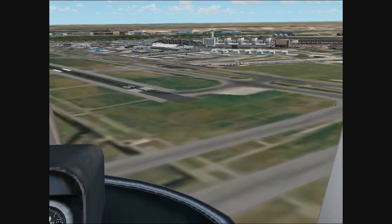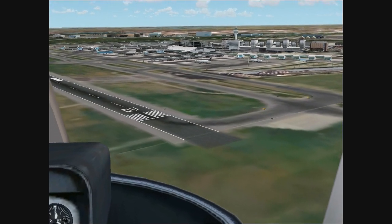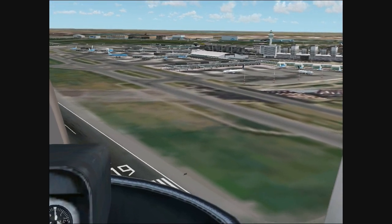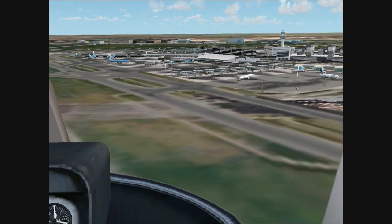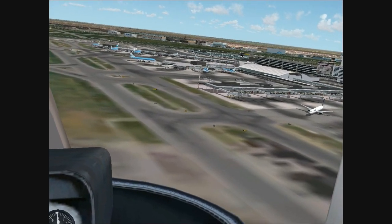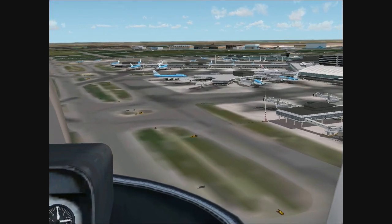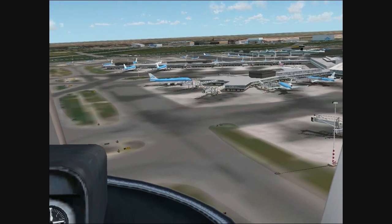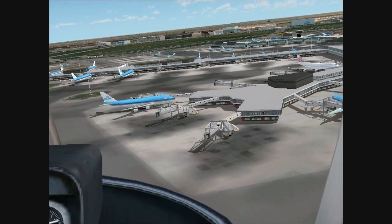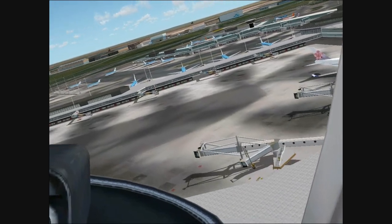At last we take a look at Amsterdam Schiphol Airport. As you can see you can't see the taxi lights and the gates when flying at a higher altitude, but they will pop up when flying closer. The rest of the airport looks very good and realistic with a lot of detail. The only thing is that the tower is actually too white — in reality the tower is more grey than white.